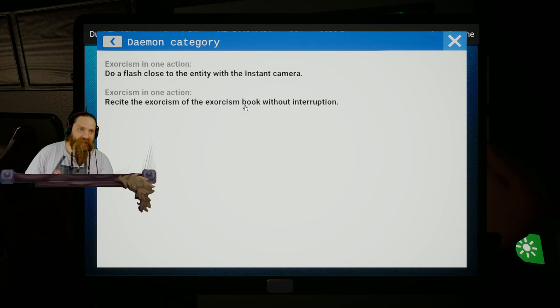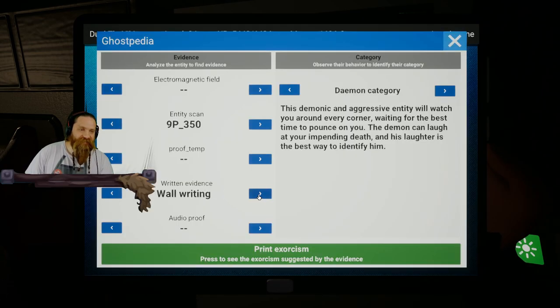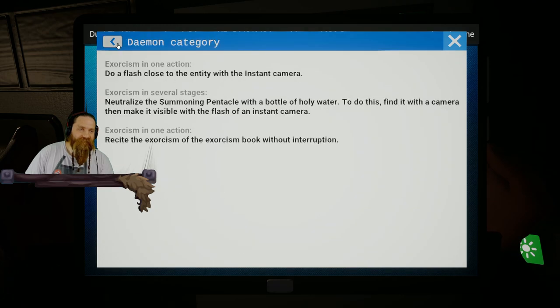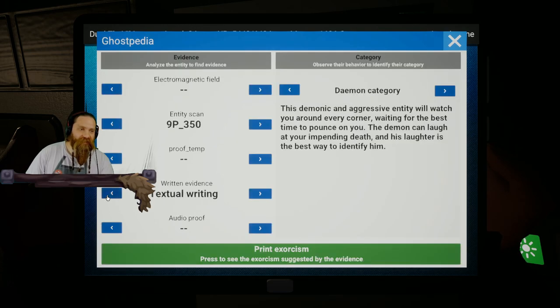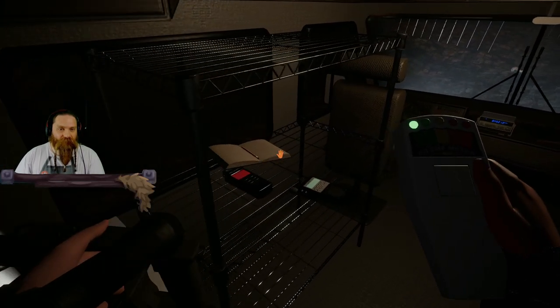Instant camera, neutrino gun — if this is a demon we're looking at the exorcism book. I heard it writing so it's going to be wall writing or a wall drawing. We might have to find the dread room. I have a feeling it's a wall drawing because we didn't see the orbs, and I felt like if there was a dread room we would have seen the pentagram. The orbs are just showing us it's right there somewhere but we're in the wrong area. We'll try for audio proof — that could be the dead giveaway we need here.